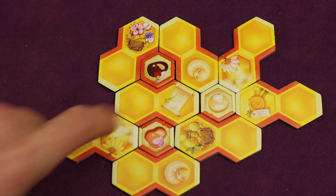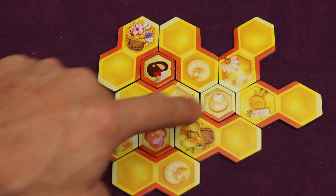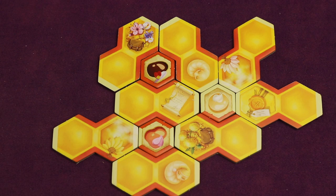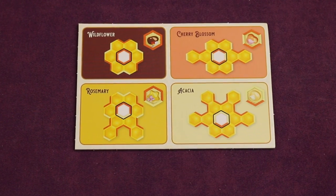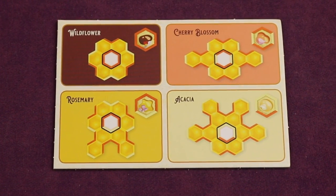A tile you've placed might activate three times over the course of the game depending on how you build your hive. And each nectar needs a specific configuration of tiles surrounding it, so the spatial layout is a unique challenge.